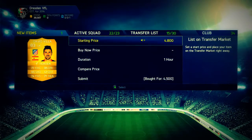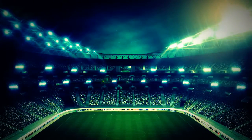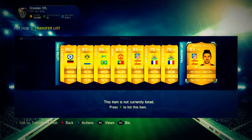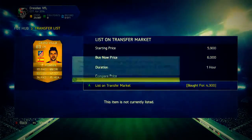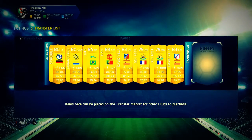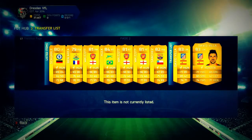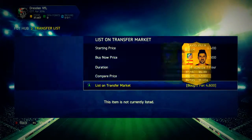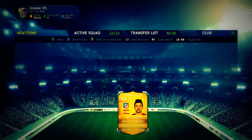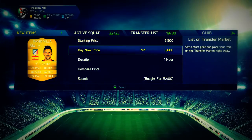If you guessed the score right, let me know in the comments below, and drop a like on this video — that would be much appreciated. Next we're picking up a couple of David Vias. We get one for 4.3k and list it up for 6k — that one sold within 10-15 minutes. Then another two: one for 4.6k listed at 6.4k, and another for 4.6k listed at 6.4k — that's like 2k before tax, a really nice profit.